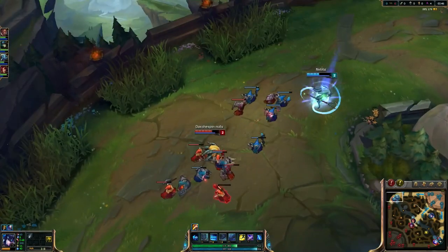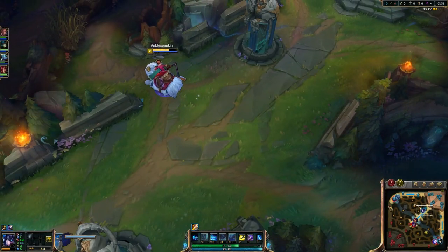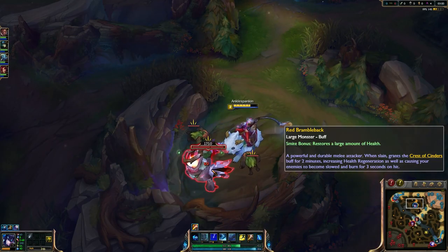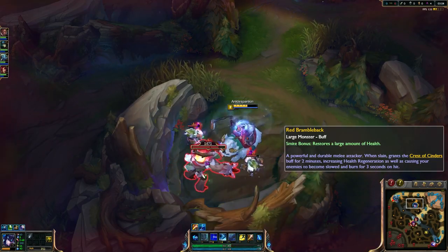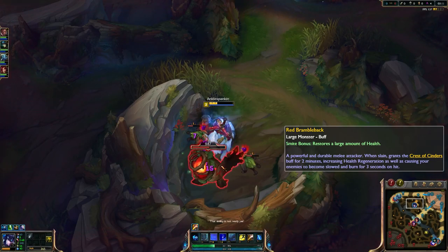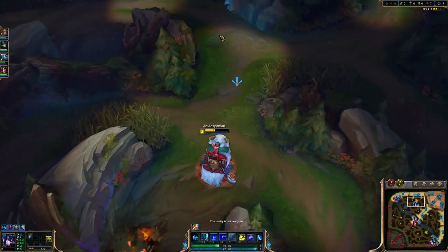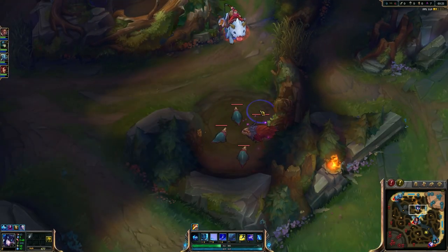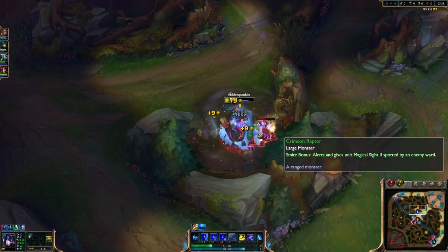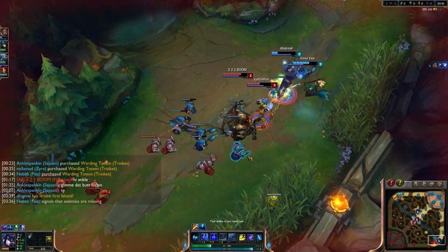Looks like it'll be Fizz versus Fizz in the top lane with a Nautilus support - I've seen that three times today. Looking like Ashe ADC, Syndra mid, and Vi for the enemy jungler. Somewhat odd picks with the Ashe ADC, Nautilus support, and Syndra mid. Syndra has been nerfed and her early game is not very good right now.